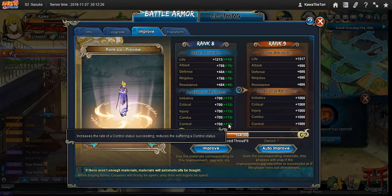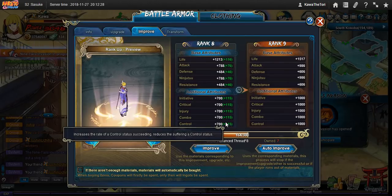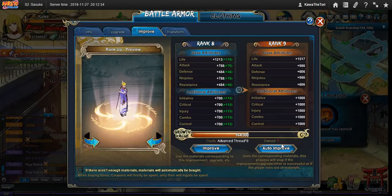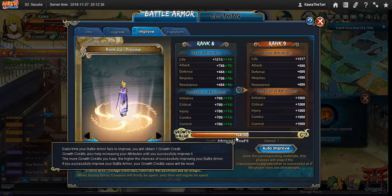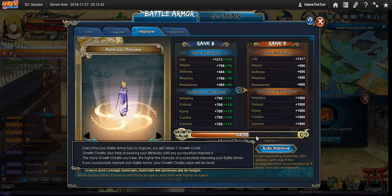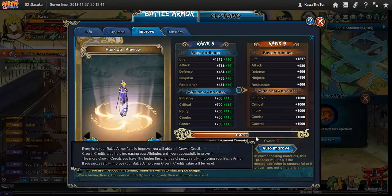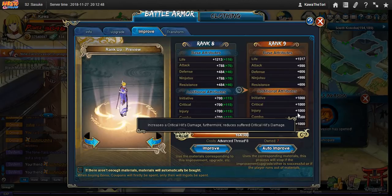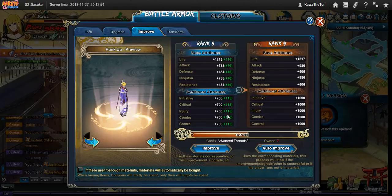When they showed up in events, sometimes they gave you like one thread, two threads, and I just slowly collected them. It's not worth your time doing this — it's ridiculously expensive. I did the math: if I was to buy my threads with coins, it would take me approximately four months to get this to level 9. And in four months' time I could have bought a lot of other power options and gained way more power than working on this thing.